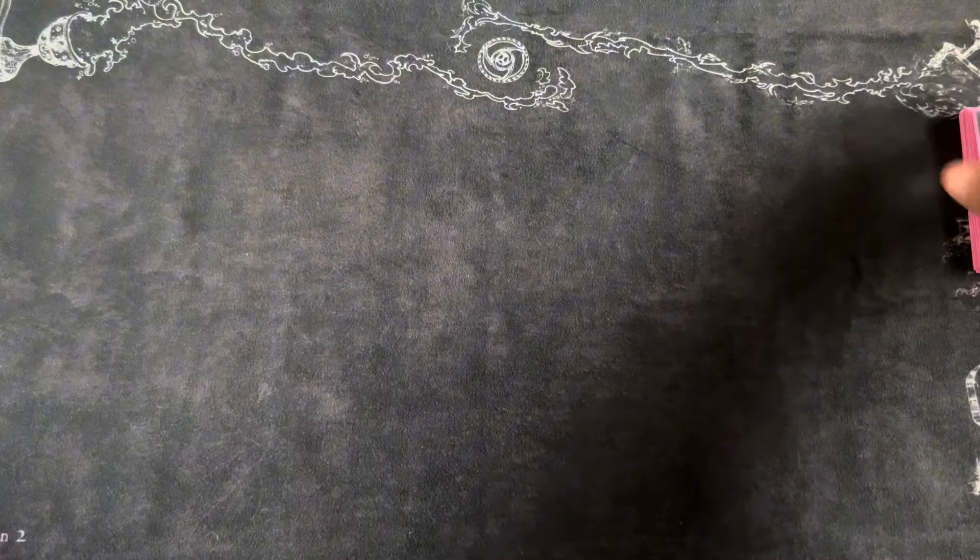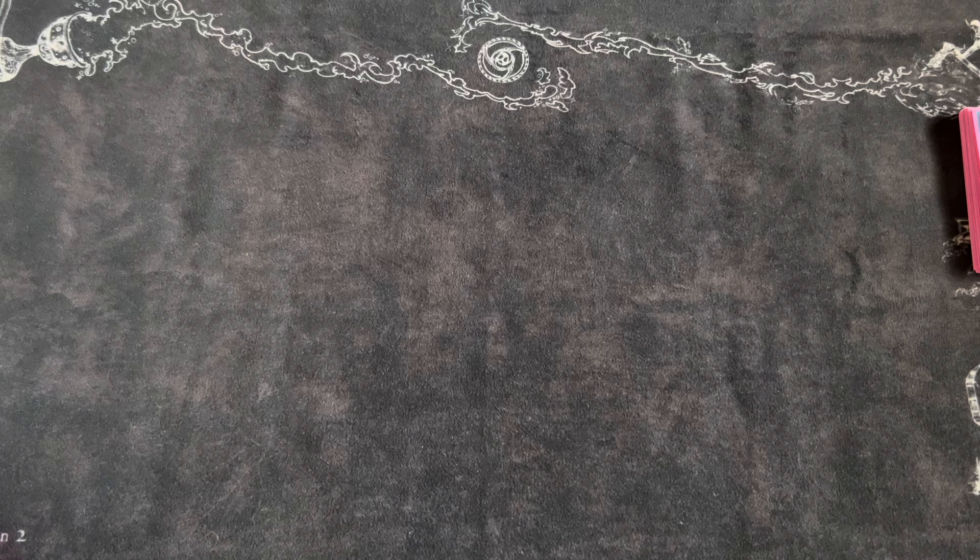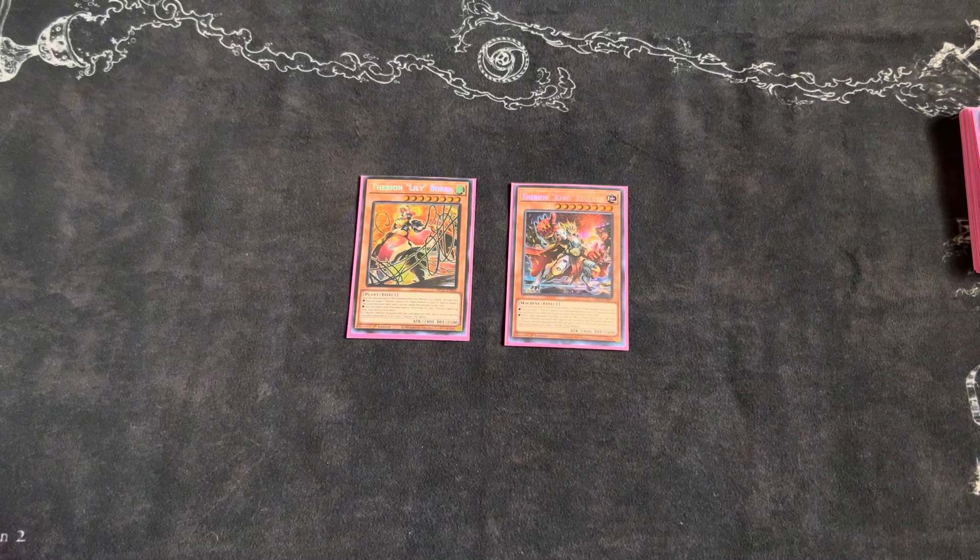Now moving on to non-engine monsters. Non-engine space is very tight in this deck, so we don't have much room. These two cards are Borea and Regulus — I'm back and forth with these two. There is a cool combo line if you open Borea and any starter: you can get an omni-negate at the end of your field, which is a great addition to an end board. The only issue is you have to hard-open the Borea, so running one is not ideal.